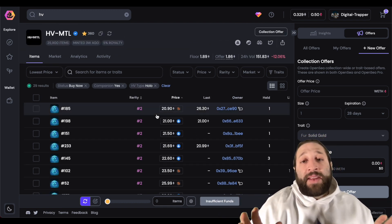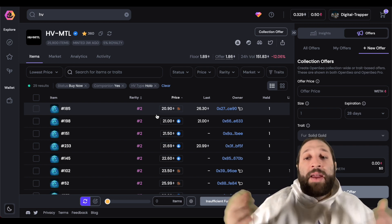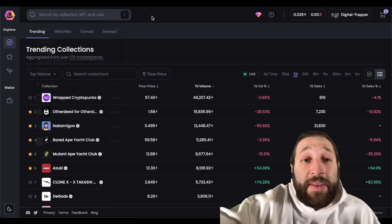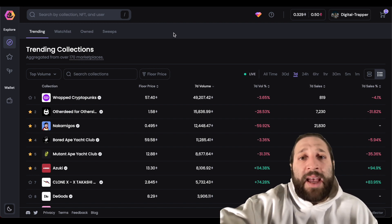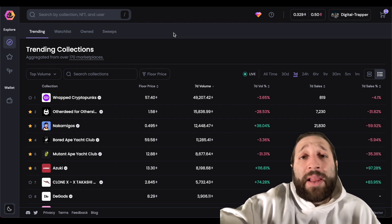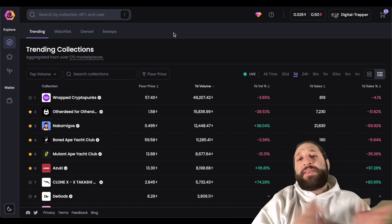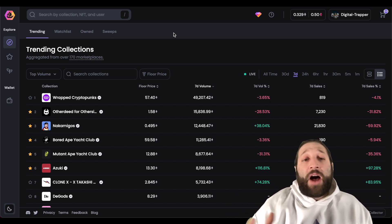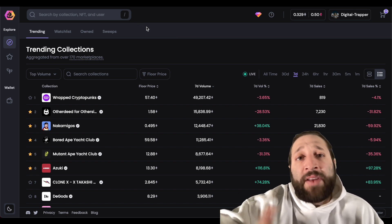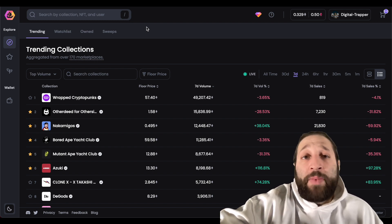You can pretty much customize everything — price, traits, volume, buy now — OpenSea Pro is very clutch. There are some things I'd still like to see, like bidding on single items through the collection when traits are turned off. So I'll be using both platforms interchangeably — this for bulk buying and selling and viewing advanced data not available on regular OpenSea.